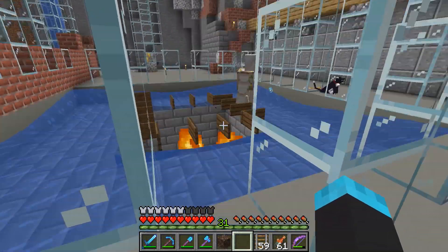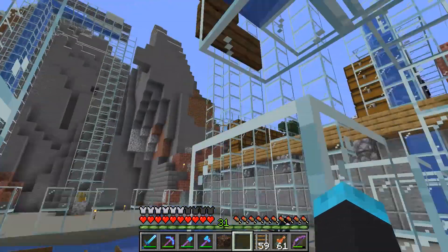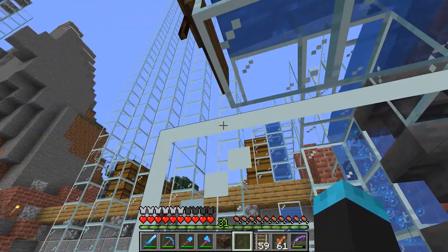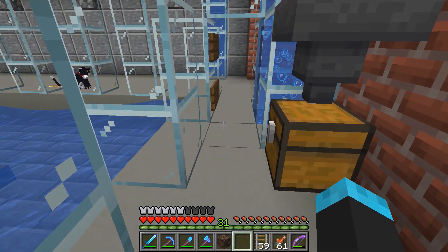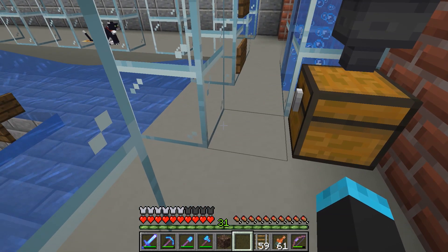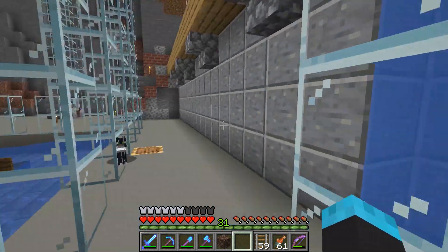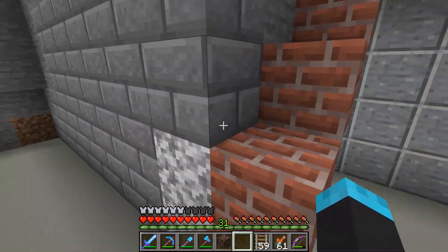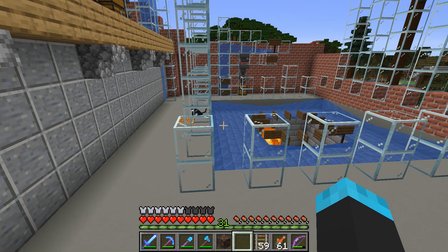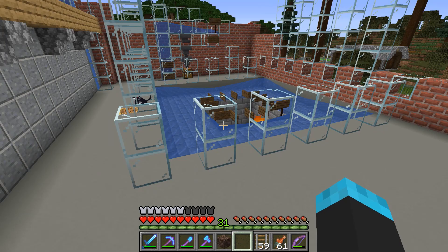Poppies come here, drop into this hopper, go down to this chest, fill up this chest and the chain of hoppers, and then after that they'll slide on over and straight off into the lava. I accidentally dropped some glass in there and it just shot into the lava - didn't even hit the water - so that's fine with me.